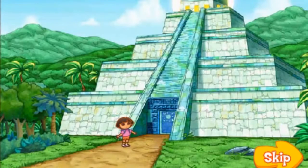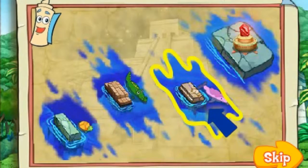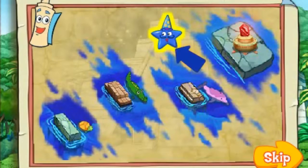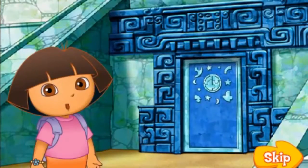Who do we ask for help when we don't know which way to go? Map! Map says first we have to cross Turtle River, then Crocodile River, and then Dolphin River! And keep an eye out for Mahiko, the magic star! Click on him when you see him so he can help us get the magic jewel! Vamanos! Let's go!